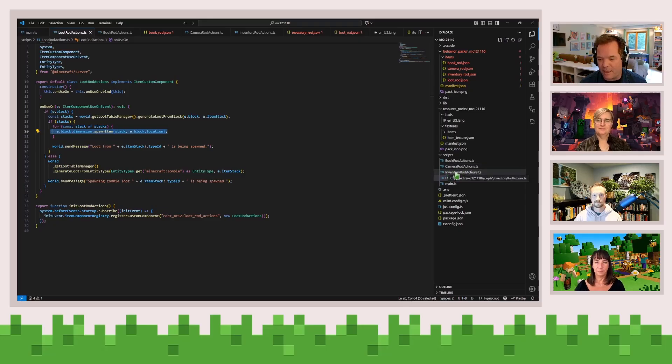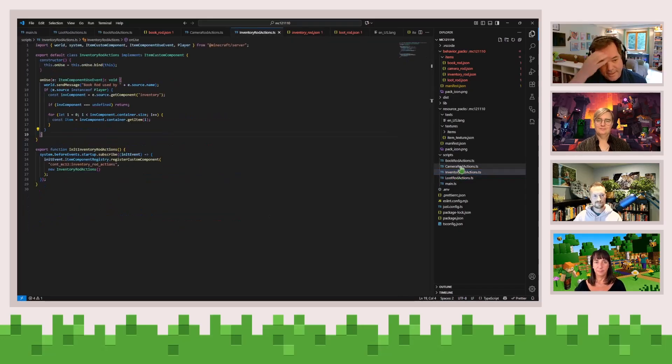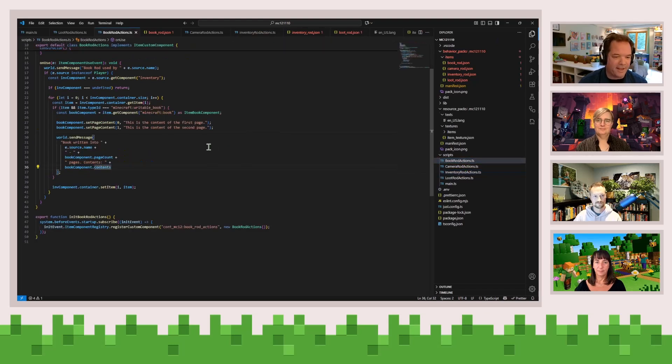Next up is the book rod. This is a simple usage of the book API. There's a component here — the item book component — and I'm going to set the content: 'this is the content to the first page.' It's zero-based and we're going to return a message. This is a very quick and easy API for sending content into books.